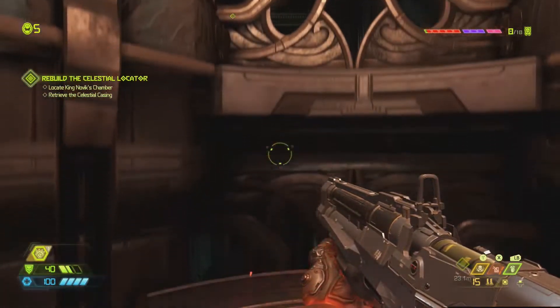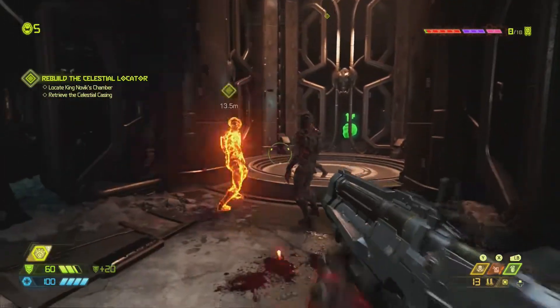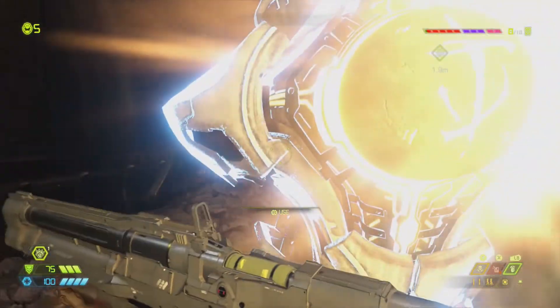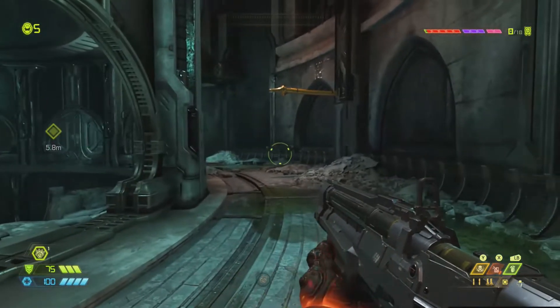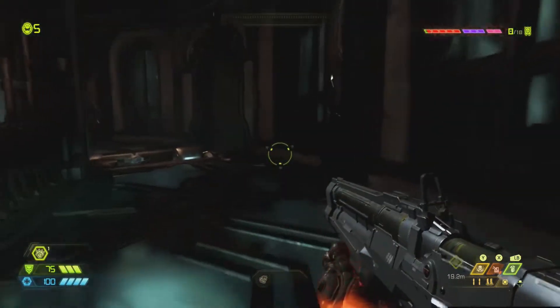We're now in the elevator where we just picked up the blood punch. If you turn around after going through the elevator, you'll see there is a one-up behind that cage. In order to get it, you need to progress until you get to the rune tablet. After you pick a rune, you'll be able to turn around, grab this bar, swing up, and your one-up is on your left.